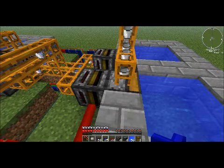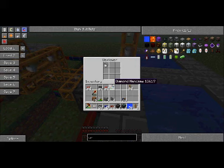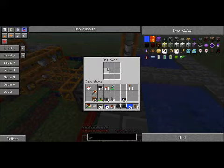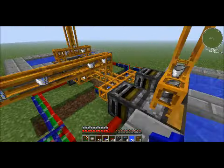Right here we have a deployer, infinite water pool, and a filter. Very simple. Deployer fills the buckets, filter sends them through the system, ready to be used by the reactor.